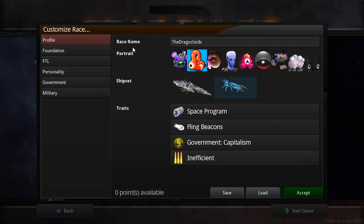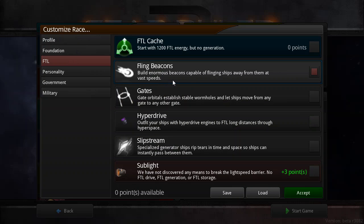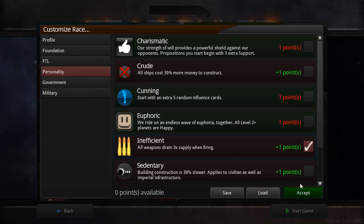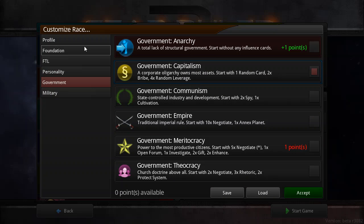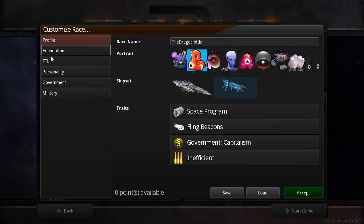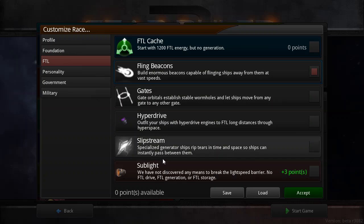The interface for customising your race is very similar to Endless Space, except there's not as much in terms of customisation at the moment. As I said, it's early access — still in beta — so I think they'll be adding more. At least I hope they will, because this selection is a bit difficult to choose from, as there aren't too many negative traits that give you points.